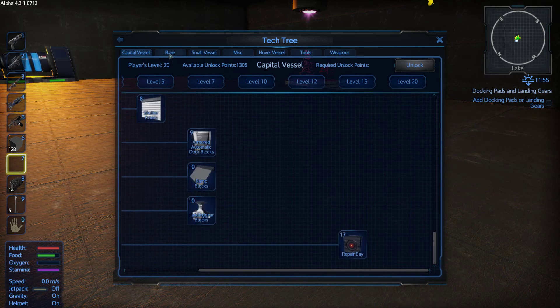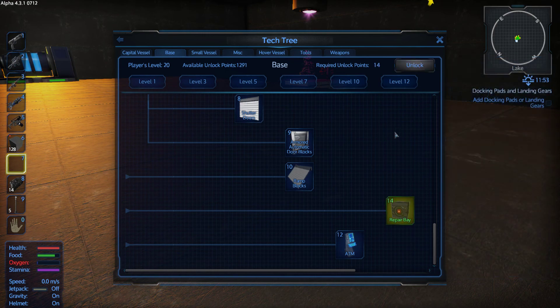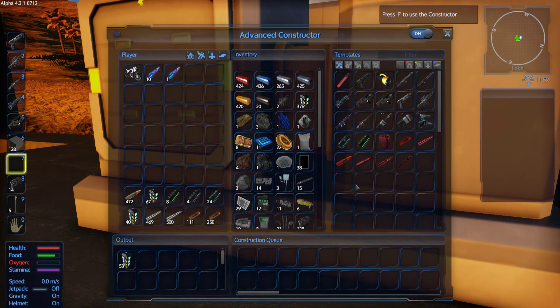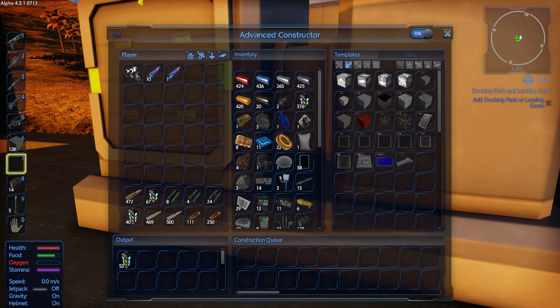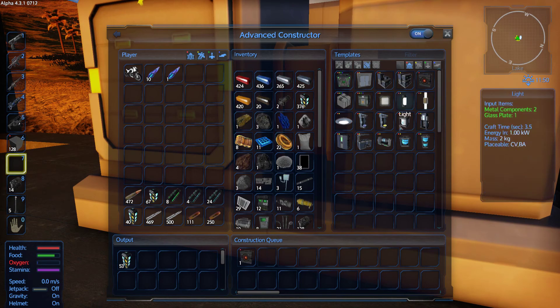I need a repair thing. There it is. I don't know if it's different or not, but here's a repair base for your base. It's only level 12 actually. Now it requires a certain amount of materials. Hopefully we have those materials. Oh yeah, we do. Awesome.